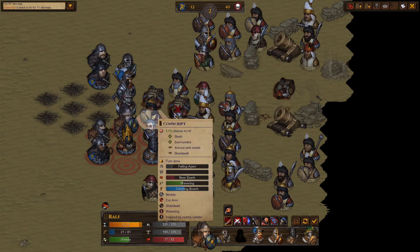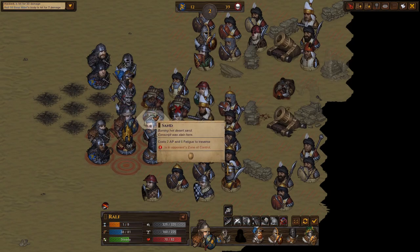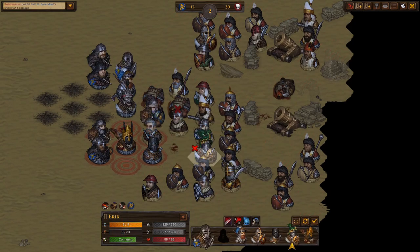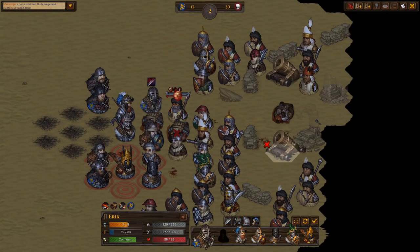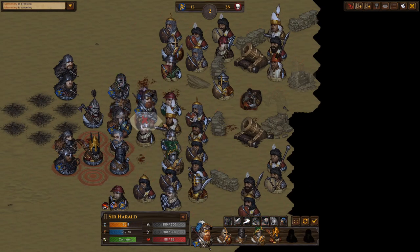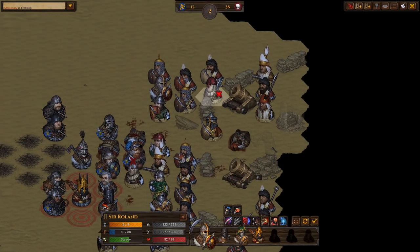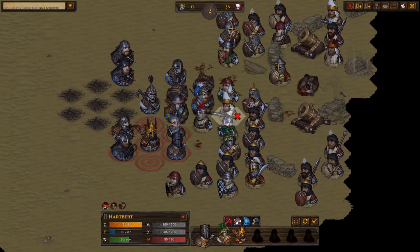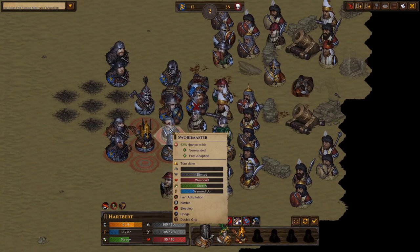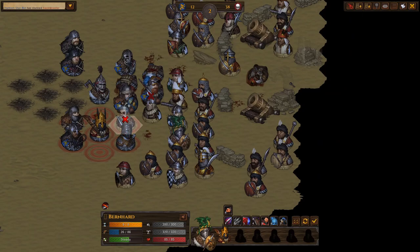We need to kill that guy — the swordmaster. I'm going to get right on the handgun — the handgun can't fire now because he's in melee. Stun's not great, but he's going to be Shellshocked. I can get everybody else out of there in time.